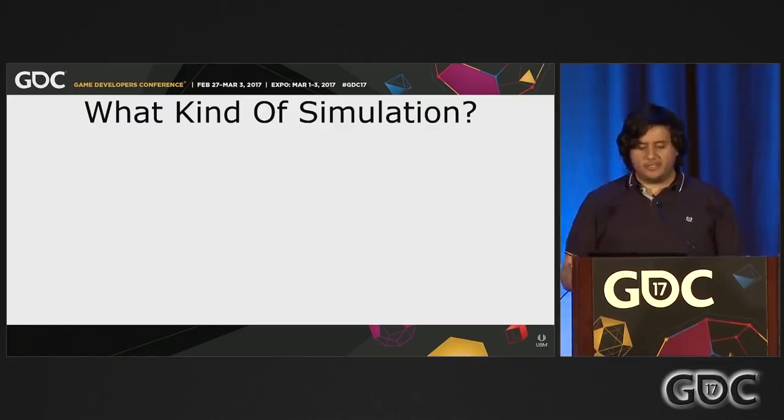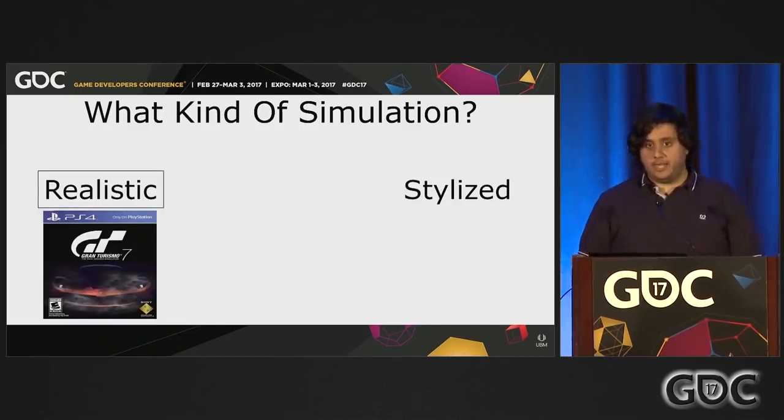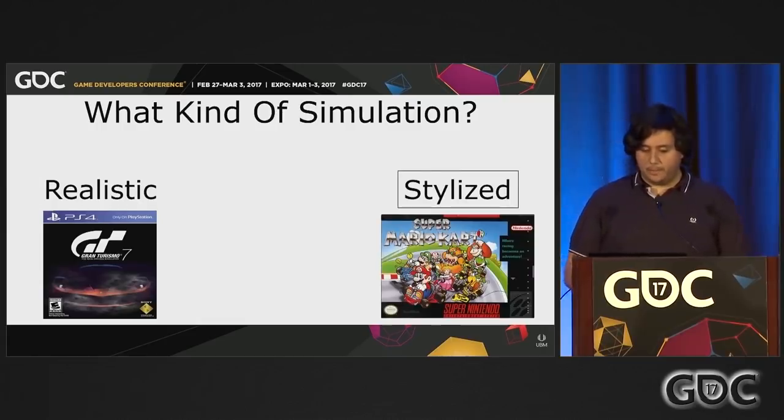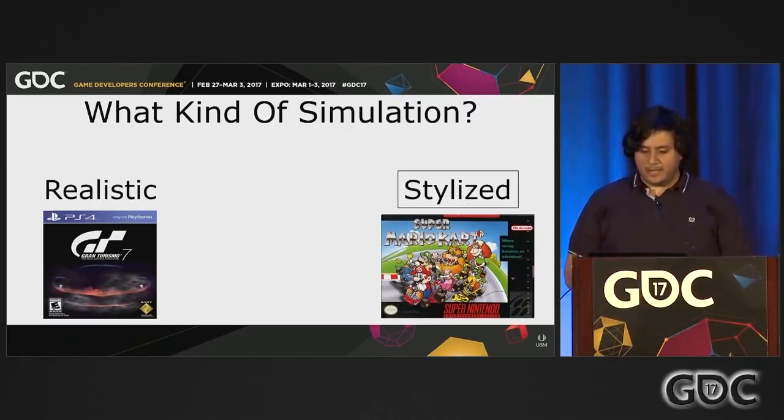To accomplish these goals, we had to figure out what kind of simulation we wanted. When making a vehicle simulation, you have to figure out where on the spectrum you want to fall. You can choose the real side with a game like Gran Turismo — the tagline is literally 'the real driving simulator.' In games like this, you can have a very realistic tire grip simulation, complex motor details, and chassis aerodynamics affecting handling. On the other end, you have games like Super Mario Kart, where simple fun is much more important — aspects of racing introduced largely as game mechanics rather than simulation.